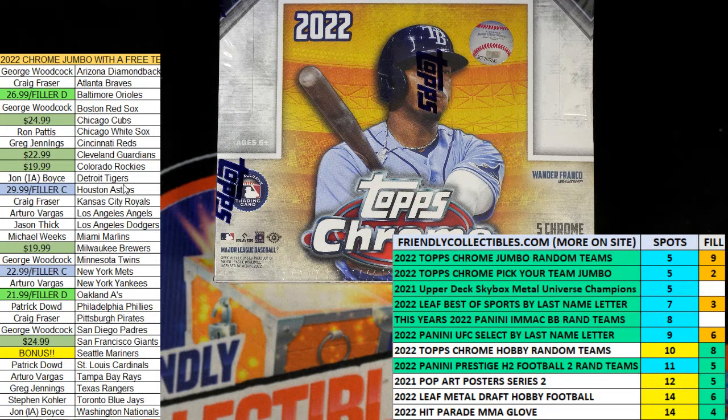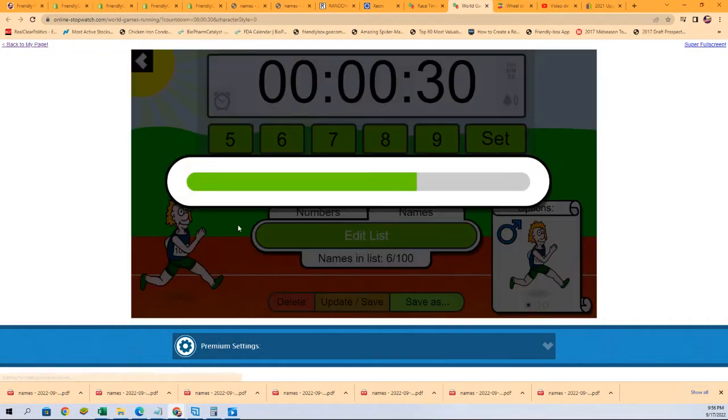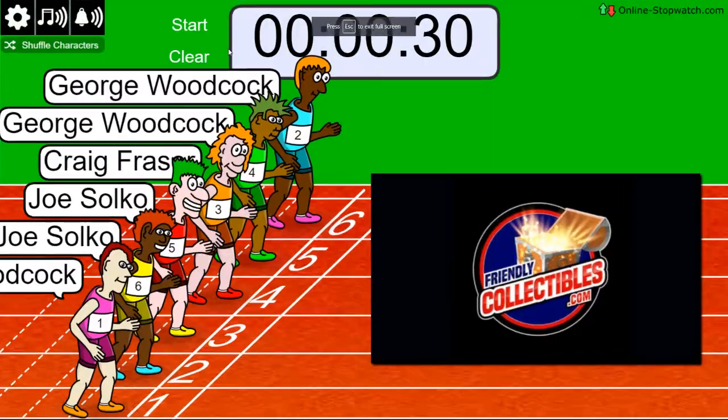First place is getting the Astros. Second place, the Mets. Shuffle seven times. Lucky number seven — on your mark, get set, go!